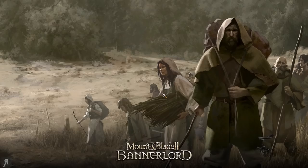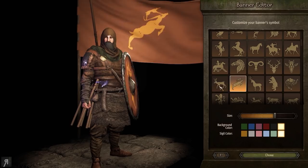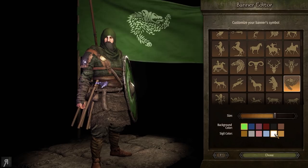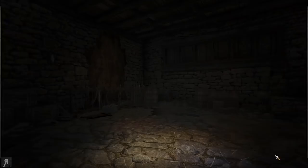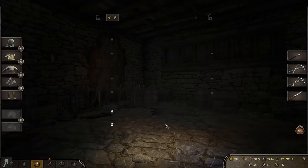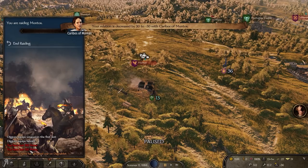Now we can select our clan name — Diggory Dagnabbit, as I said. We'll be selecting something that is very much a Batanian thing. Should I pick the bear? No, let's pick something like this — it's kind of like a bear but not a bear. We're going to go for green and white. I really wish I had the banner editor but it doesn't seem to work for me anymore for some reason.